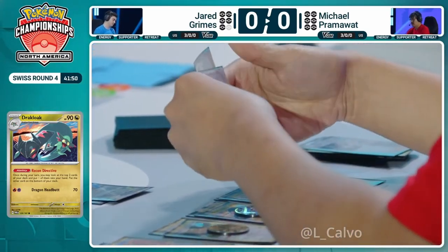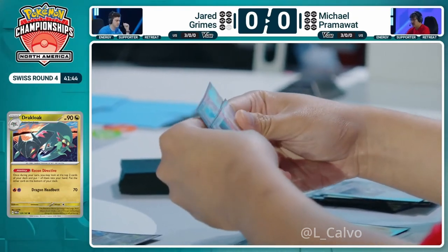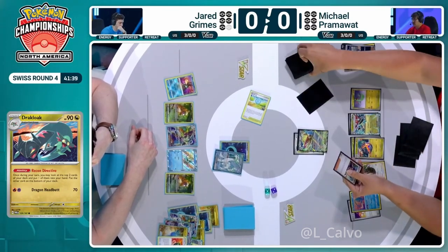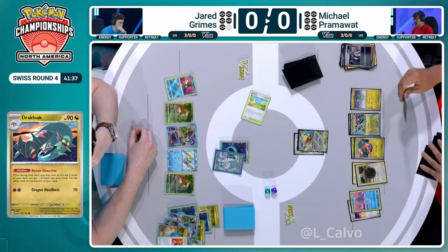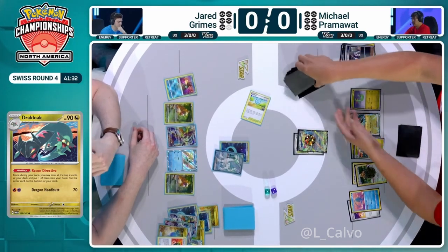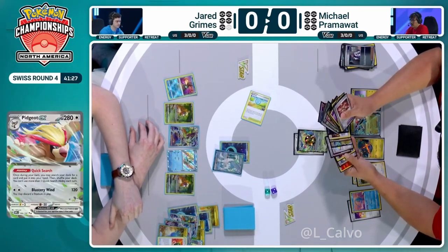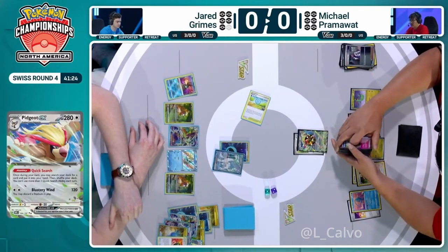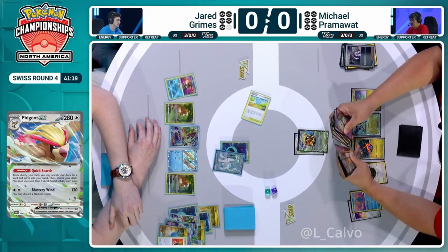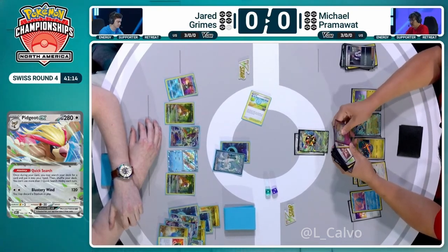The Defiance Band is the pickup, so now we could response KO this Chien Pao. Dragapult is generally 20 damage away from a Chien Pao KO, but that Defiance Band, because you are behind on prizes, will give you an extra 30 damage. I still like going after the Baxcalibur personally — force your opponent to have a Rare Candy. I think because Pram didn't play the Boss before the Barrel, it showed he wanted to use Arven instead this turn, and that was what was taken from the Recon Directive. So we can just Arven, Defiance Band, and still take a three-prize turn here.